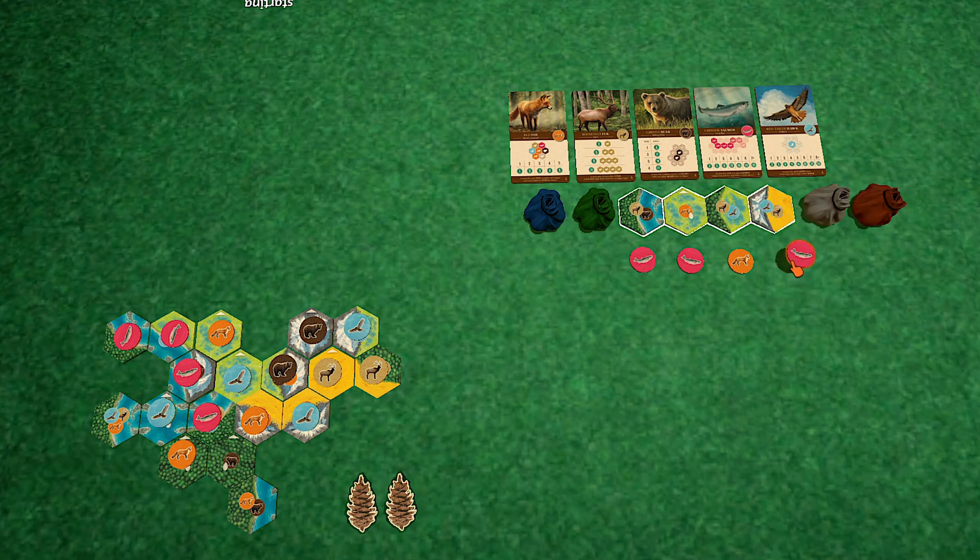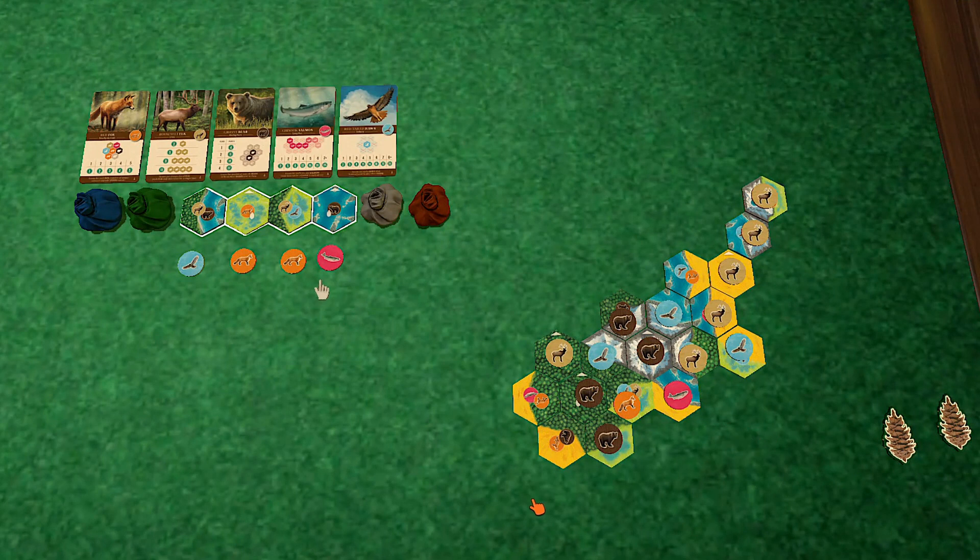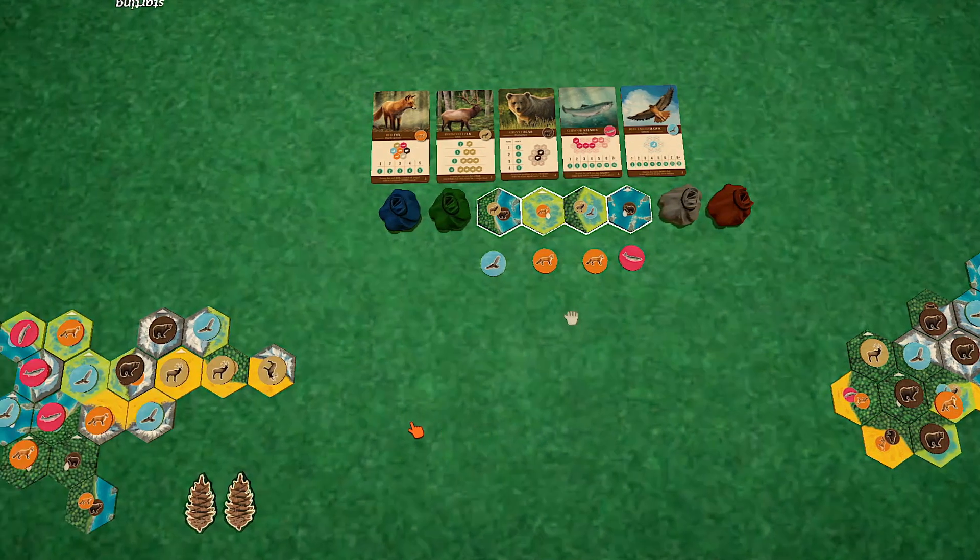We're getting close to the end — there's three. Where am I going to put you — right over here. I get another nature token for that. The chinook again. Oh, these need to be in a straight line, the caribou — yes. Okay, we'll do that. You've got an interesting board here.